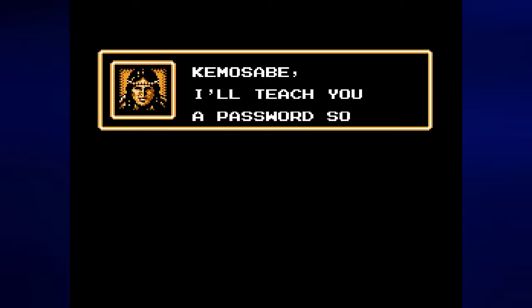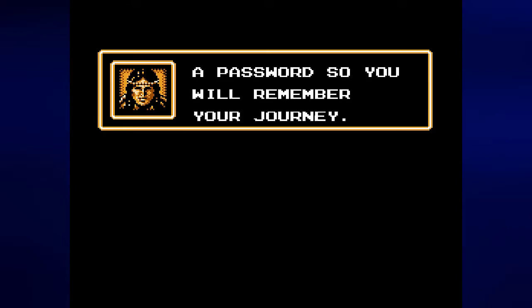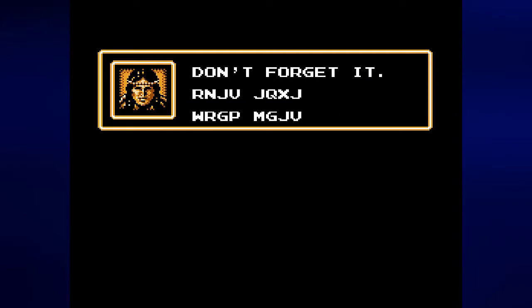That is actually part of the Lone Ranger's origin story, and I will explain that next video. Also, the word Kemosabe will be explained in the next video too. The game teaches us a password so we'll remember our journey — don't forget it: R, N, J, V, J, Q, X, J, W, R, G, P, M, G, J, V.